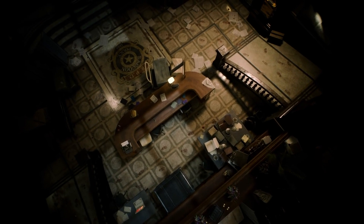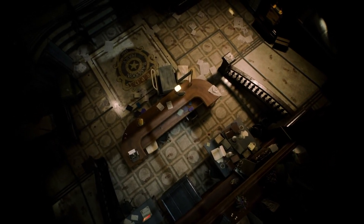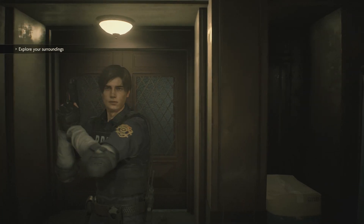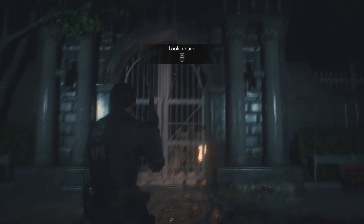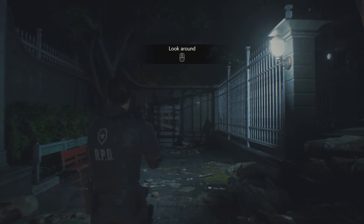The very first easter egg I'd like to show you is the Nemesis one outside of the RPD. Recently, Capcom released a new Resident Evil 2 demo that has the time restraints removed, and with it comes a new easter egg. If you start the game as normal, then turn around, leave the RPD, then go to the gate, turn right, and walk forward.